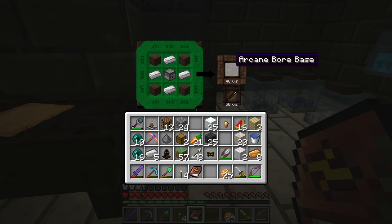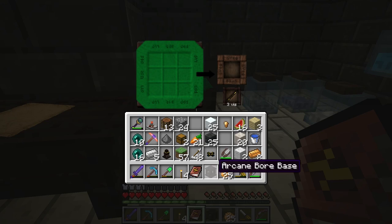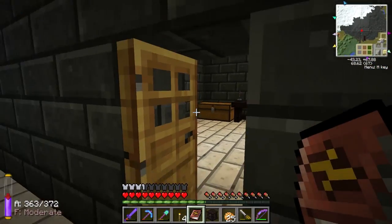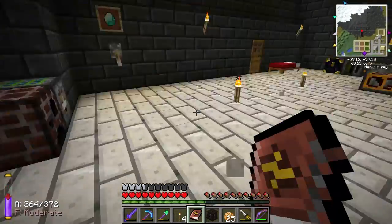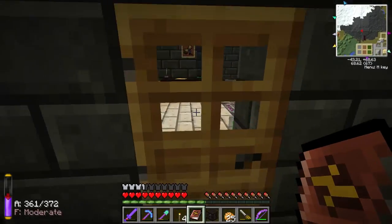Silly me, I forgot the base. That's pretty easy to make — you just need the dispenser, basically. It's pretty much the only weird material in it. And no reason to bring this book with me.